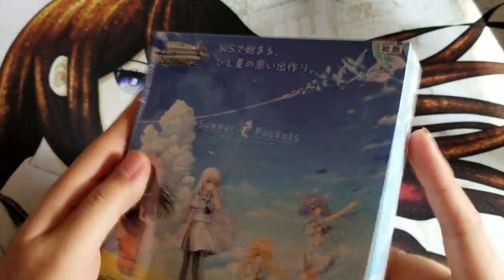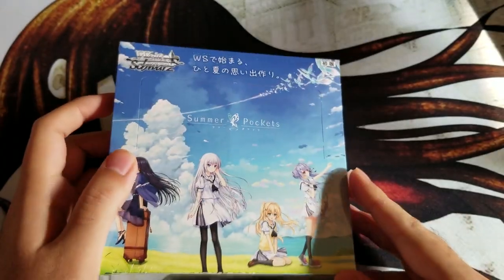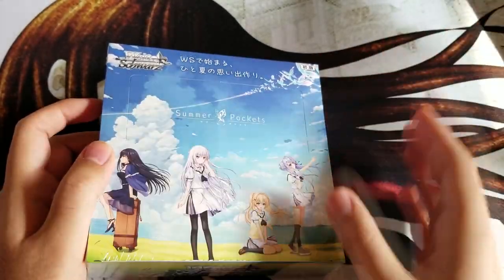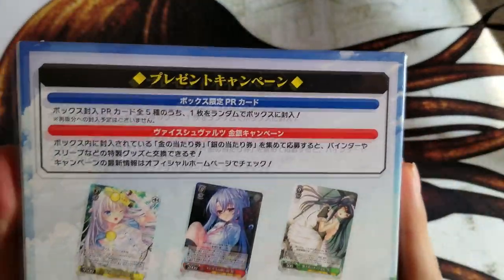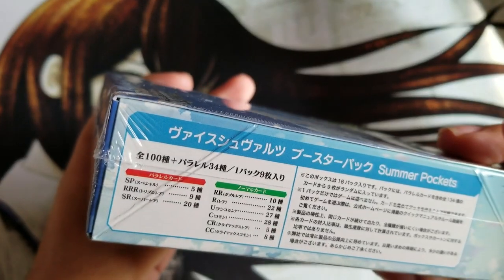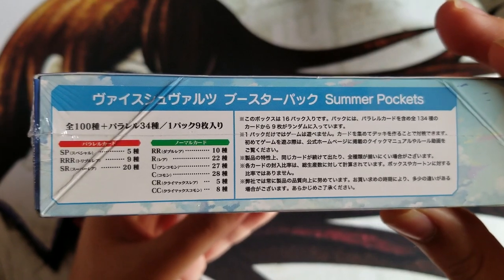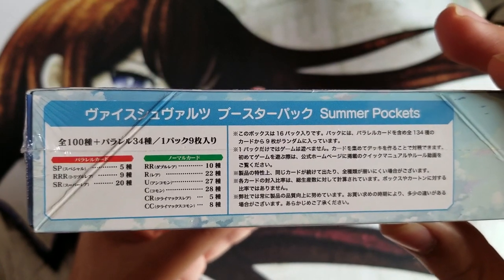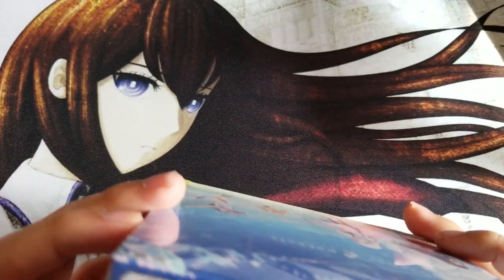So yeah, we're just gonna hop right in. This is the first time I ever opened one of these new boxes — they're not the typical vertical standing-up boxes. They're like every other booster box. So there are five SPs in here, three triple Rs, 20 SRs, 10 double Rs, 22 rares, 20 semi-commons, and the rest doesn't matter.